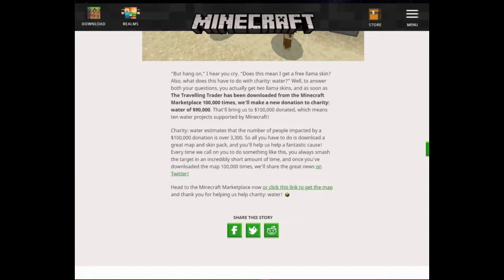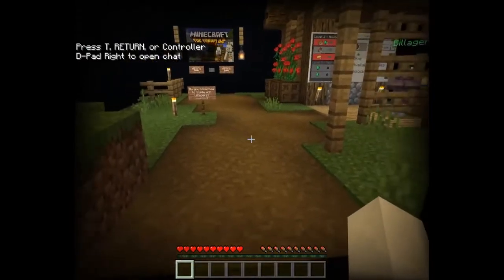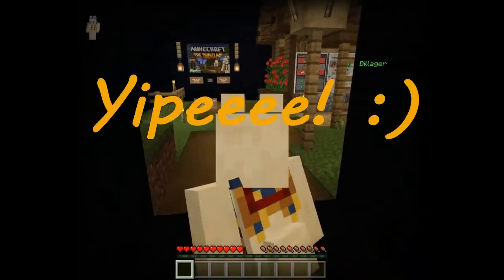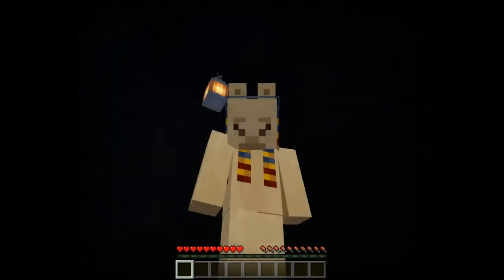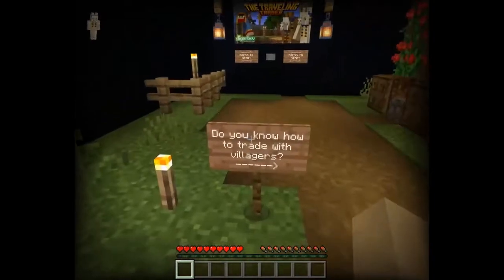I'm doing my part by downloading this map, playing it, and enjoying myself - and that's all I have to do to help. Lots of people have no access to clean water, so let's do our part. Go download the map, go play it, and enjoy yourself. Let's get to the game - we are inside and look, I got Dolly the llama skin from the skin pack!